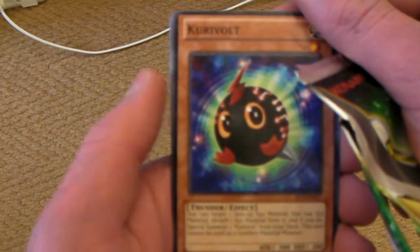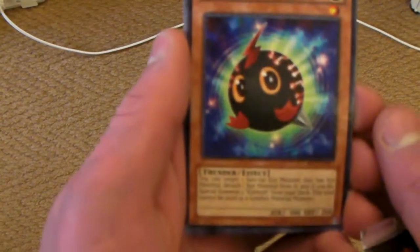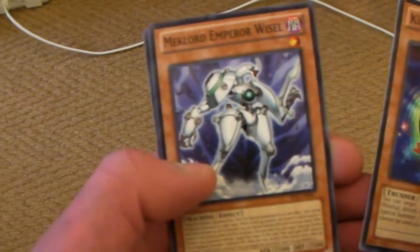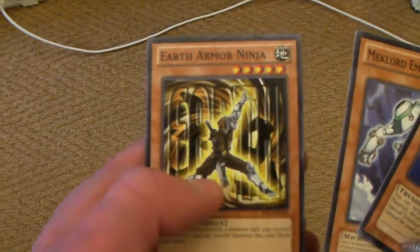So we got — wasn't focusing, that's weird — Karee Vault, Mech Lord Emperor, the Whistle, and Earth Army Ninja.